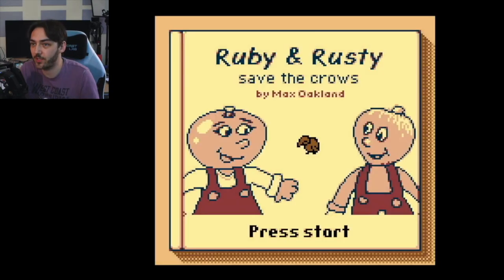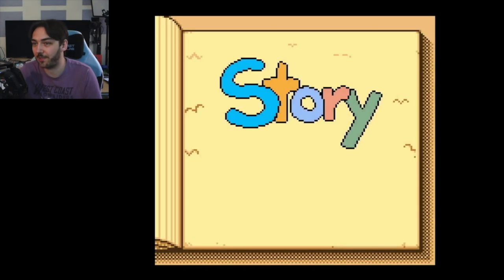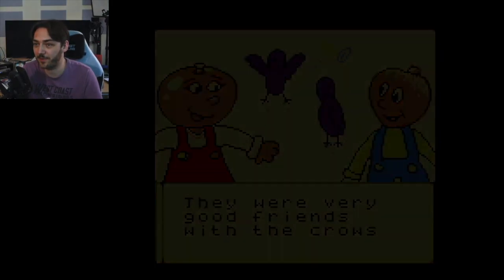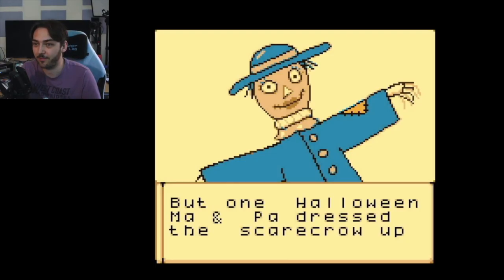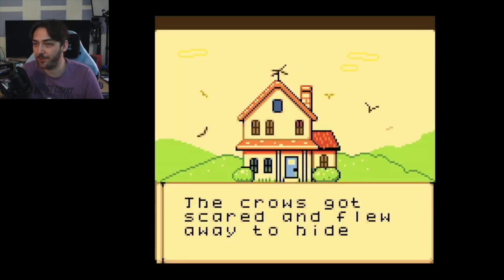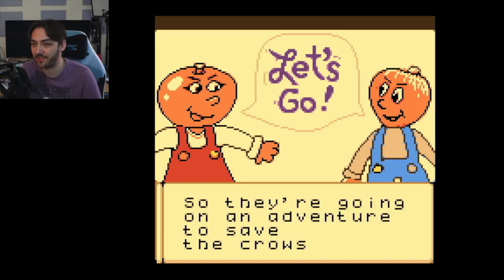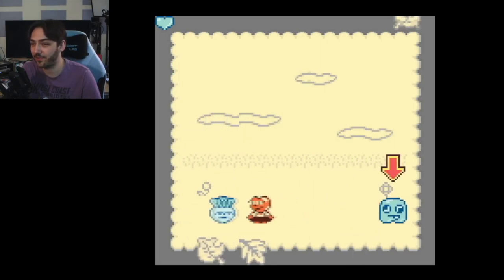This is called 'Ruby and Rusty Save the Crows' by Max Oakland, and it's a really fun little platformer with a cute story. Two vegetables named Ruby and Rusty were very good friends with the crows and a garden scarecrow, and they all lived happily together on the farm. But one Halloween, ma and pa dressed the scarecrow up in a witch costume and she started scaring the crows too hard. So Ruby and Rusty are going on an adventure to save the crows.